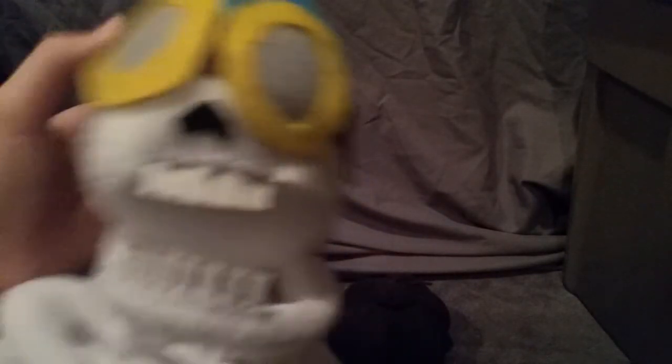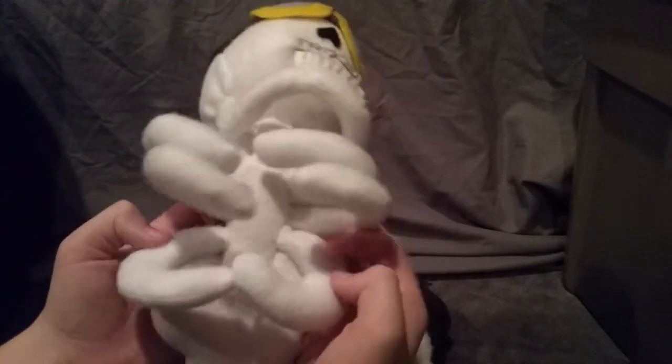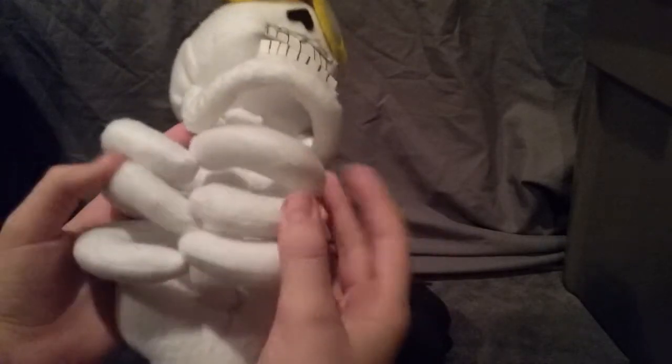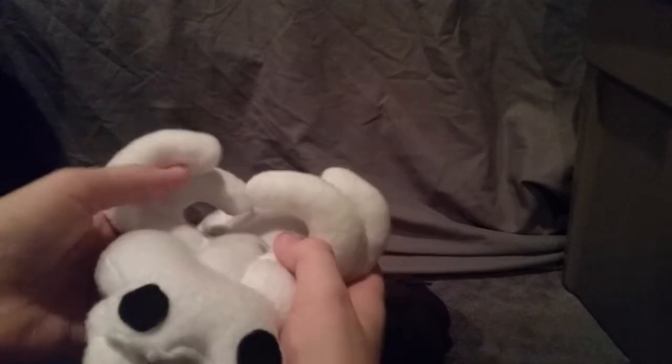He has his goggles right here. And then he has his little stitch line for his helmet. His ribs are all movable and you can stick your finger through them, because they are hollow. You can actually see up to his face through them.